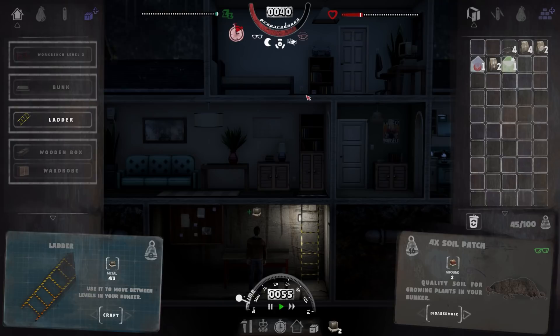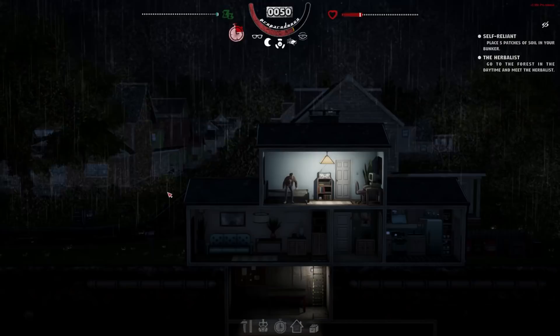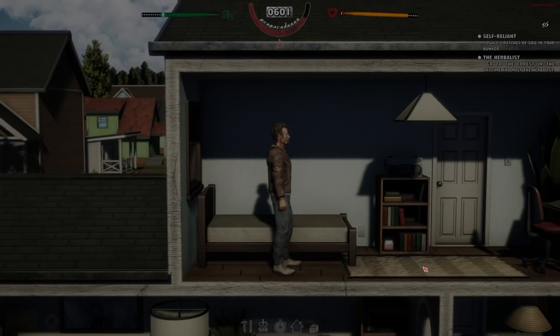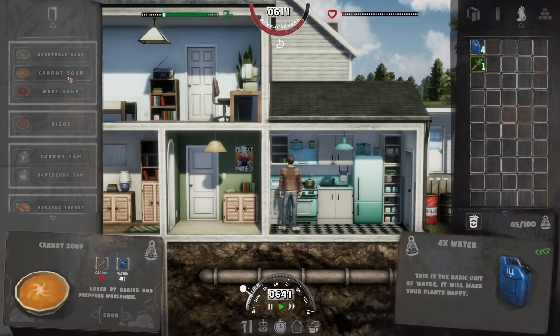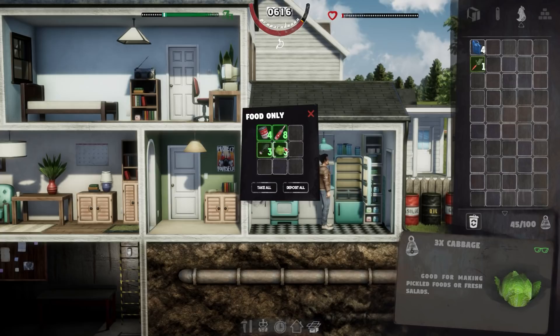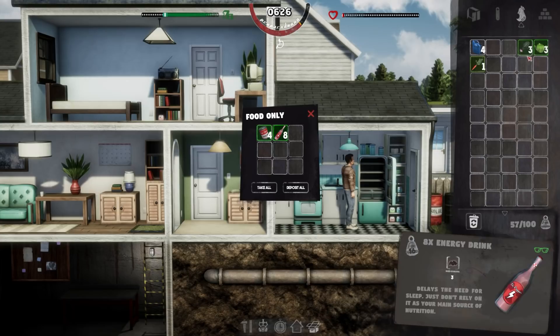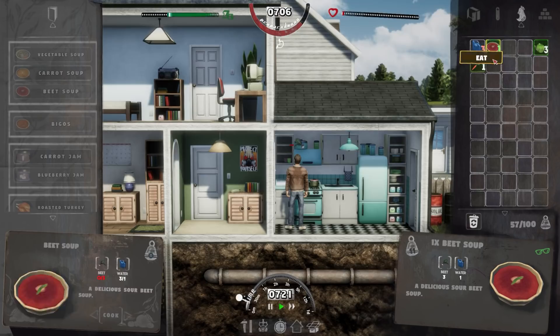We go downstairs and place lamps — middle one first. Not going to be too precious about exactly where they go, as long as they're down. This is our growing medium. I accidentally removed one soil patch so I need to craft another. I'm wondering if plants die if you don't water them, which would be concerning. We have four, five, six, seven, eight seeds — I don't think I can fit all eight in, but I'll attempt it.